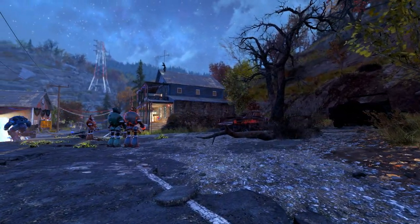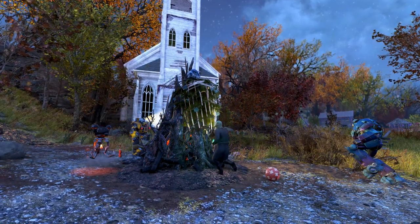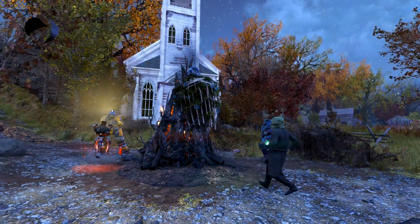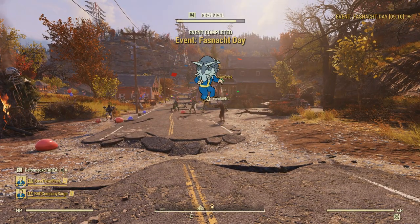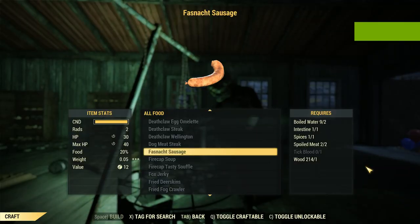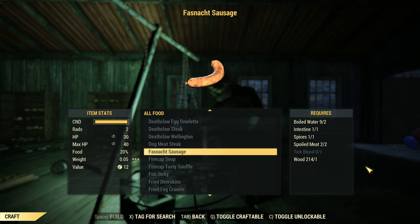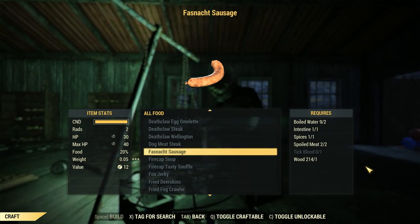Once these enemies are dead, the Master of Ceremonies will give a little chant telling you to set the bonfire ablaze. Head over and hit the activate key and the event will be complete. It seems a mask is a guaranteed reward, and you can also end up with a plan or recipe for a Faschnacht-themed camp item or foodstuff. I haven't tested out any of the camp items yet myself, but I will no doubt have a Faschnacht-themed house by the time this video goes up.